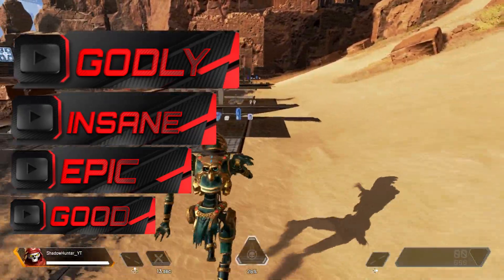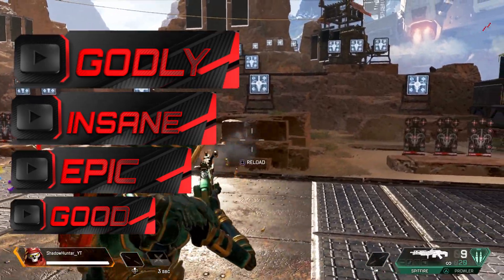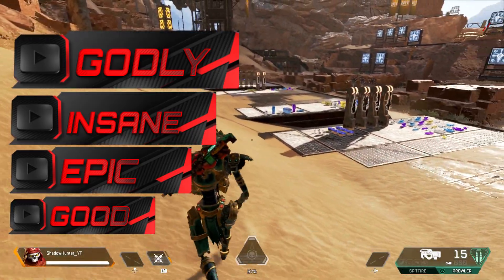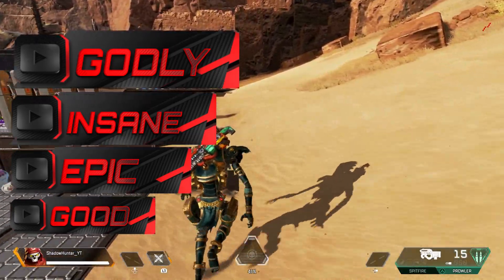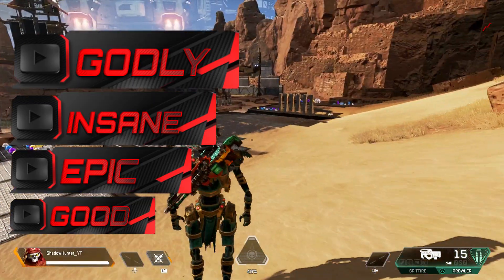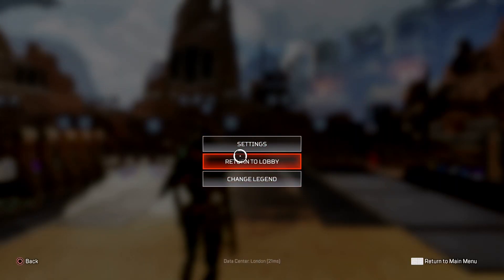The good skins are the decent skins, the initial skins that look good — mainly a lot of people will have them and mainly people that can craft them right from the start. The epic skins are going to be a bit better than the good skins. Then we move to the insane category, which will have some rare and really good skins. And godly is the one category — it's only going to have one skin, and that skin, according to me, is going to be the best skin for Revenant.